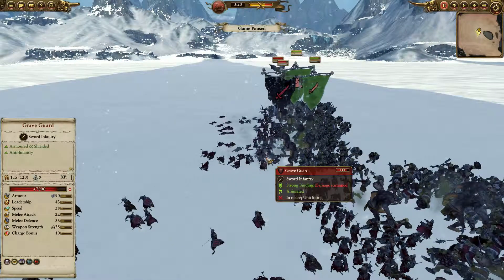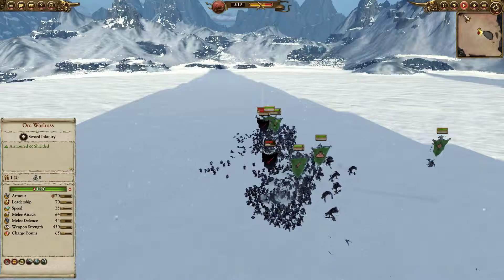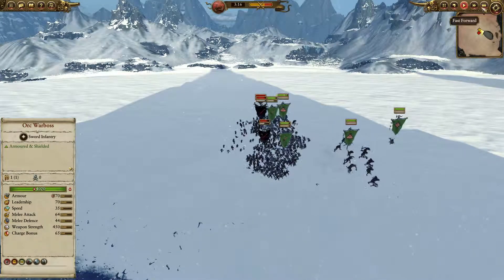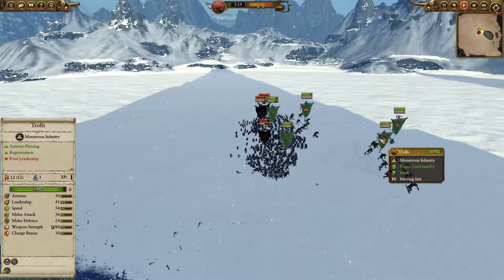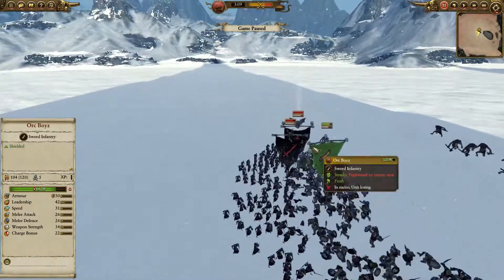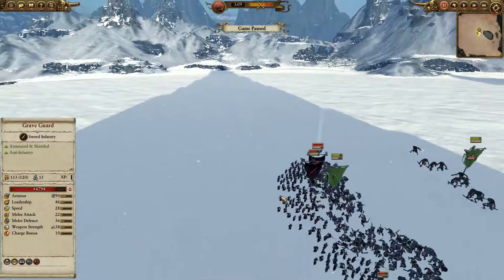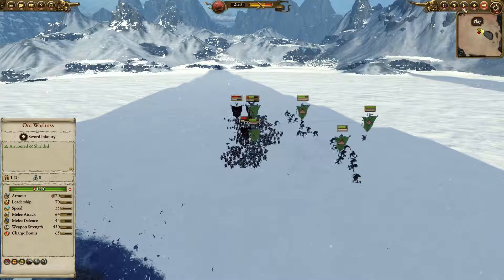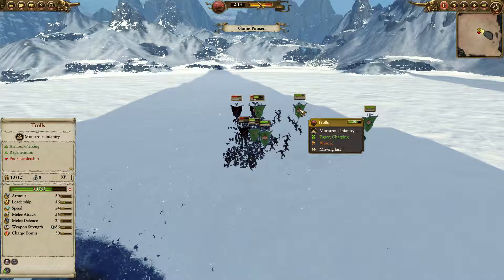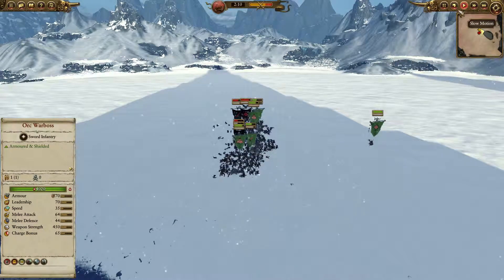That's pretty self-explanatory as you can see — those guys went flying away. And I will be cycle charging my Trolls. This Troll didn't get any damage, this one did because we have a Master Necromancer here. Although Master Necromancer is not the best unit, he still does have 30 melee attack and 300 weapon strength, so let's cycle charge those Trolls. Already one Troll killed by the Necromancer, and two right now. It's pretty much two hits for the Master Necromancer to kill one.